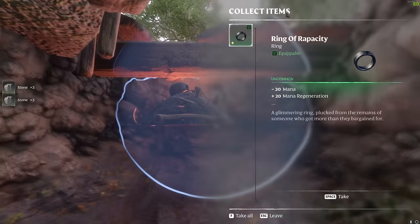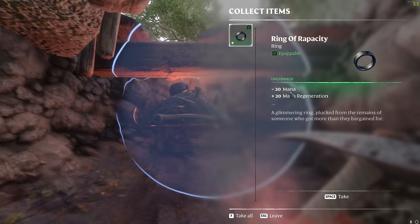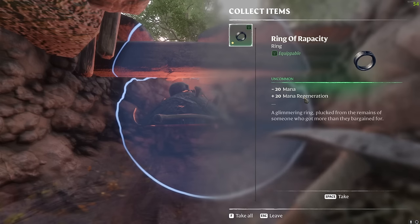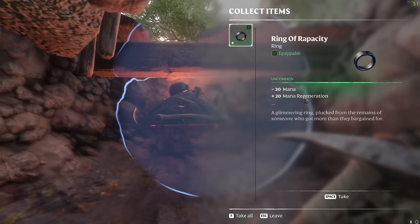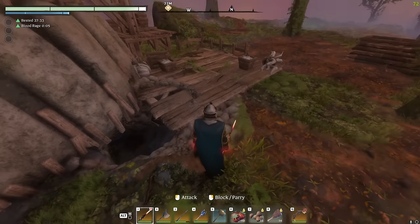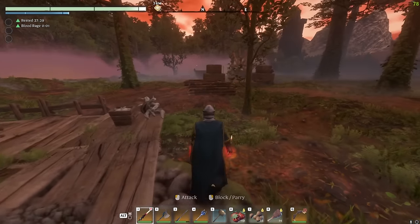Jump down and grab it - the Ring of Rapacity gives you minus 20 mana but plus 20 mana regeneration. This can be equipped twice to stack the bonus and it is very powerful. It's super useful if you are doing a magic build or if you just want to be able to glide and use your updraft. You can get one or two depending on your preference - it is a guaranteed spawn location just under that wooden section every single time.